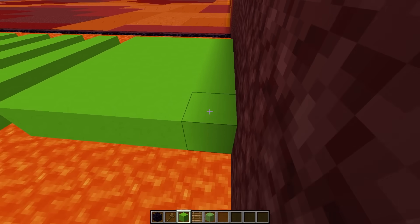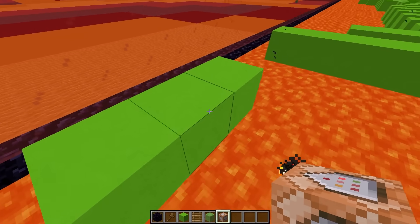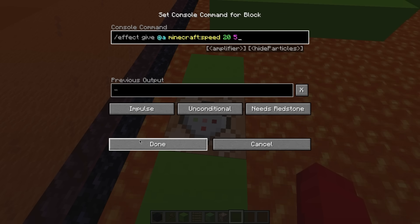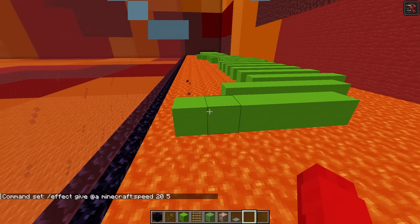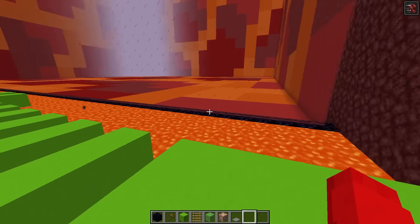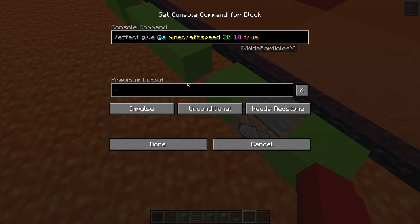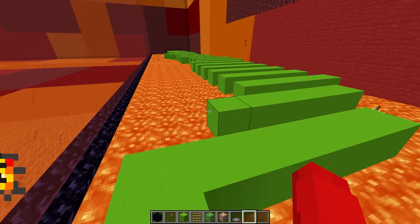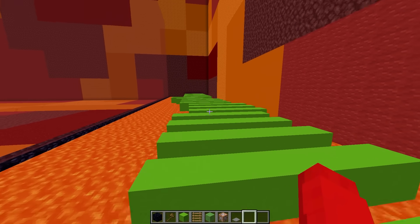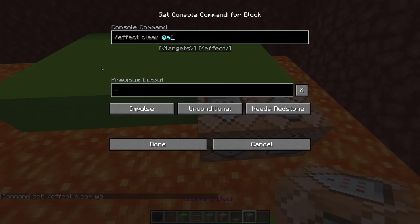This looks pretty perfect, but now we have to activate something to give them speed. All we need is a command block. Place it on the ground, then do slash effect give at a speed for 20 seconds, and give them speed 5. So now if we put a pressure plate on this, it gives me speed 5! Now look how fast I am. Actually, let's change the speed to 10 and put 'true' to hide the particles. Oh my gosh, I'm so much faster! This is super easy though. We also gotta put pressure plates at the end to clear the speed effects so they can't cheat.